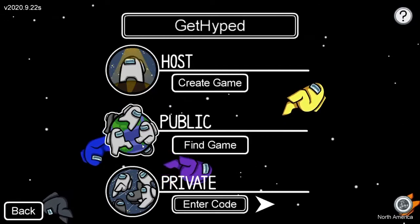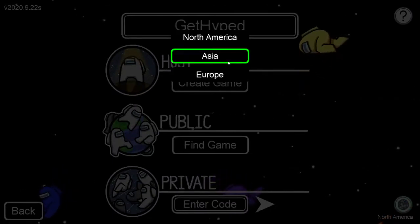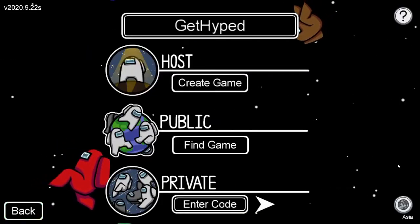The third reason: if you're having connection issues, go to the bottom right-hand corner and you can actually change your server to Asia or Europe, whatever it may be, and try to enter those games. That may help your connection issues as well.